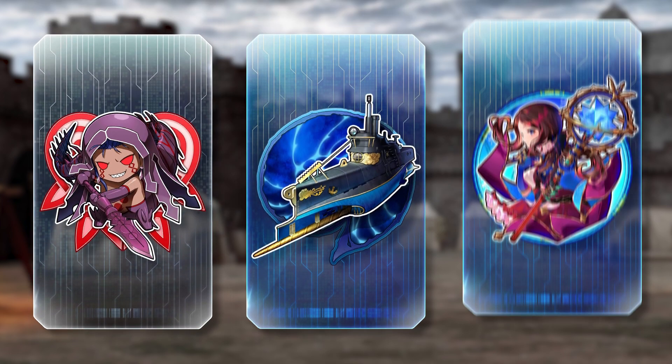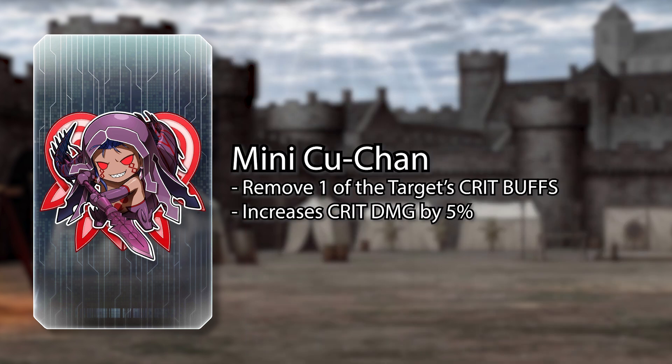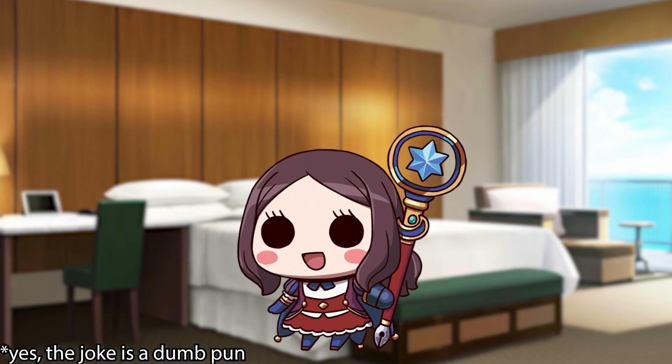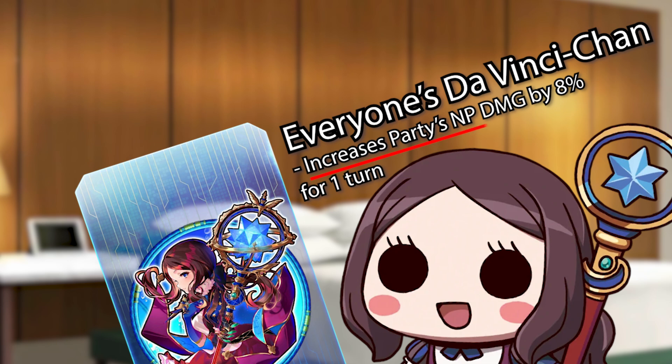There are three command codes you could get and none of them really stand out to me, but you should still try picking them up at the shop when you can. We got the plush, the Nautilus, and everyone's Da Vinci-chan. Just remember to use the card with the Da Vinci command code first before popping NPs to make full use of the buff.